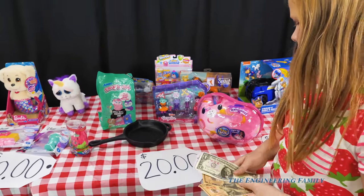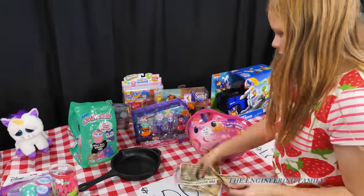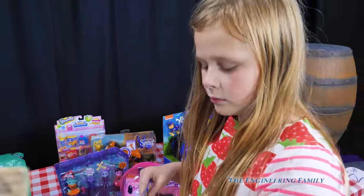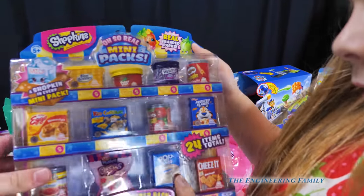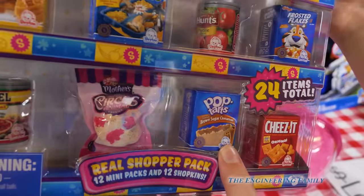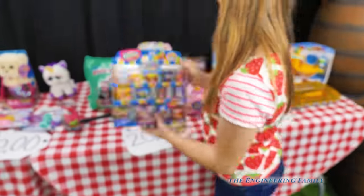Or you can buy four twenty dollar items. I think I'm going to buy a twenty dollar item. These Shopkins! Here's two of my ten dollars. That Shopkins has the jelly and the blue one — I love those. Let's look inside. Pop Tarts! Look at all those fun things inside them.